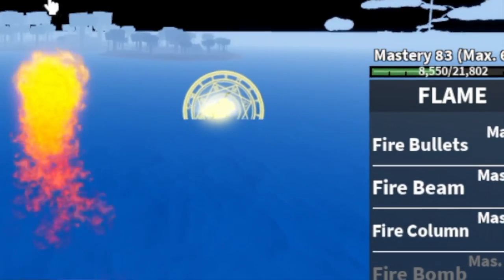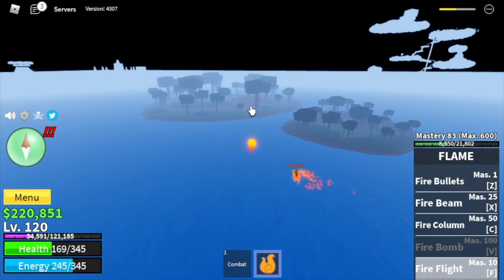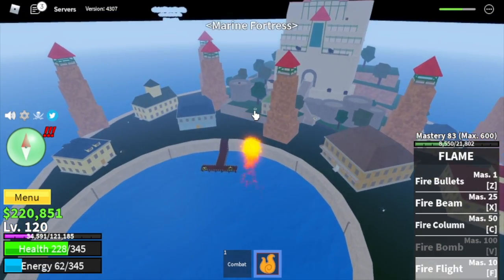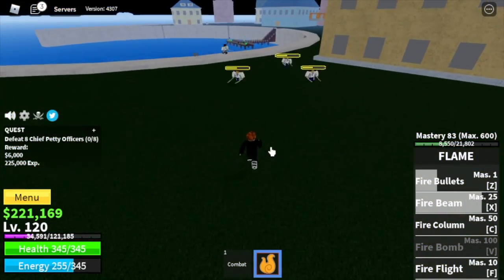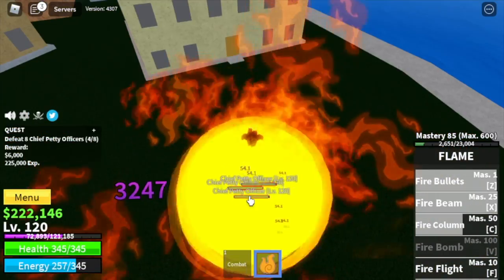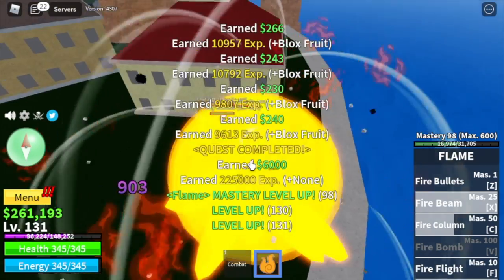Next area — beware of the bullies. There's an Awakened Buddha Fruit user who even tried to attack me — I think that was a Dragon Breath Z skill. There are lots of players here, so just focus on grinding. Next up, the Fortress. Target is the Chief Petty Officers. Don't worry, elemental is in effect. Just focus on hitting them. Our target here is just 10 levels, so after that everything will be faster. Leave at level 130.